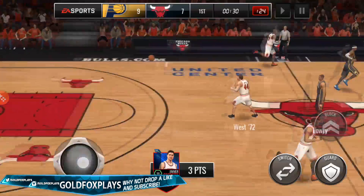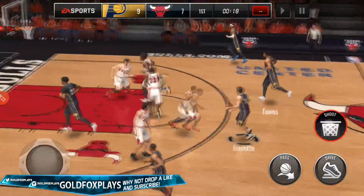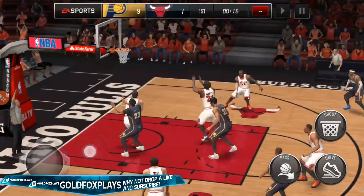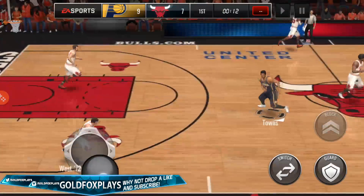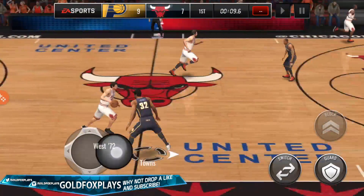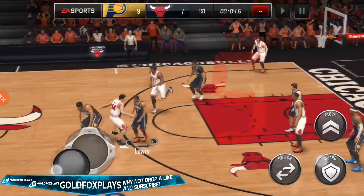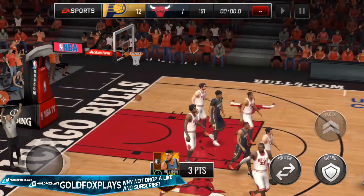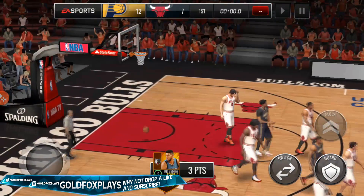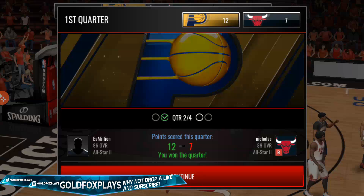Jimmer Fredette! We get the rebound. With 20 seconds left, we give it to Fredette — pull-up from three, contested, and he does not make it. What I've noticed in this first gameplay is that if you try to do a pull-up shot, he does not make it, especially if there are defenders there. We have Karl-Anthony Towns score a three, which doesn't really matter. But still, we got nine solid points with Fredette and we didn't even play the full quarter.